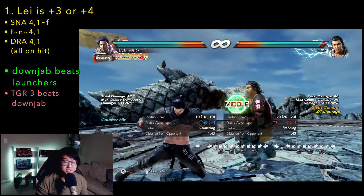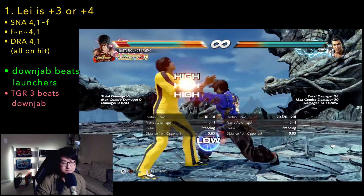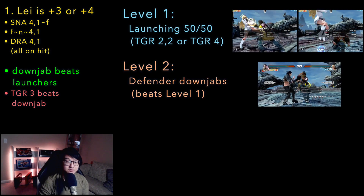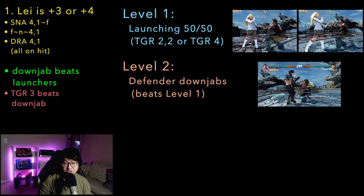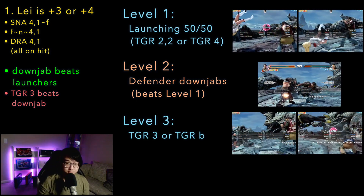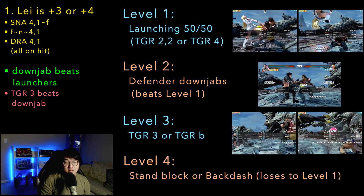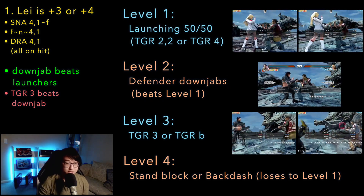Tip number 1: when Lay is plus 3 or more, down jab if you expect the mid or low launchers — otherwise, just block. It's a 4-level Yomi mixup, so let's go through them one by one. Level 1 is the launching 50-50: Tiger 2-2 or Tiger 4. Level 2 is the down jab — down jab in all situations will cover both of these 50-50s perfectly. Level 3 is Lay's answer to beat level 2: Tiger 3 or Tiger Backdash. Should you autopilot the down jab and Lay reads this, Tiger 3 or Backdash completely beat this option. Level 4, to beat Tiger Backdash or Tiger 3, is just block — but this opens you up to level 1 again, the 50-50.